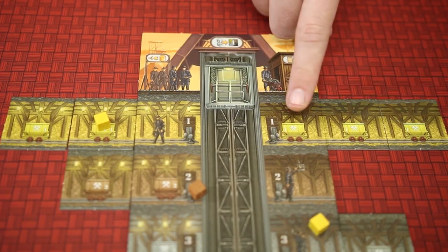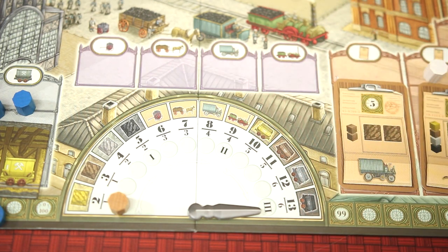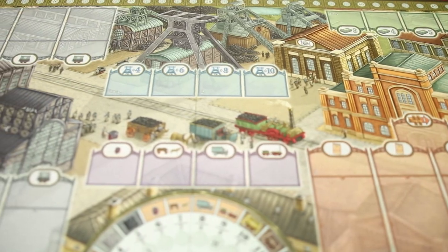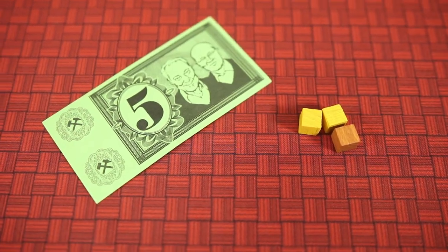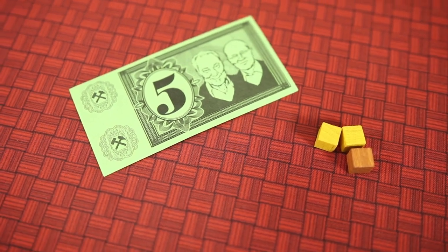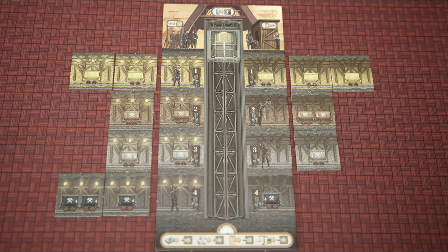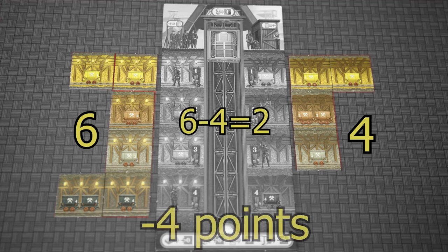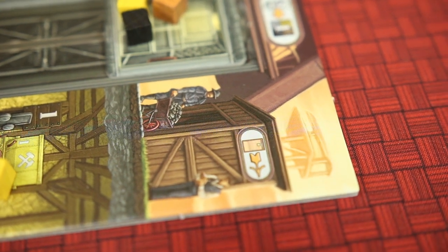The end of the third shift adds empty minecart scoring as well. The player with the most empty yellow coal minecarts gets 10 points, with second place getting five, and so on for the other types. Once scoring for the third shift is done, the game is over and end-game scoring begins. Every five marks and every three coal left over both score one point. Any unfinished orders are negative one point, and players need a safe and balanced tunnel — they will lose two points for every tile out of balance. The player with the most points wins.